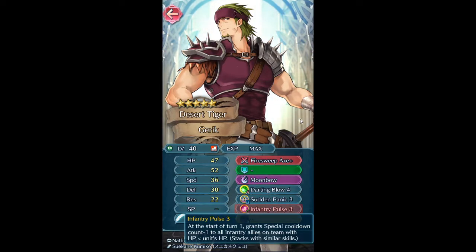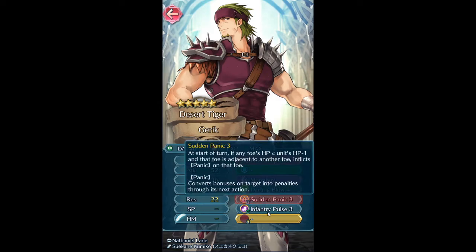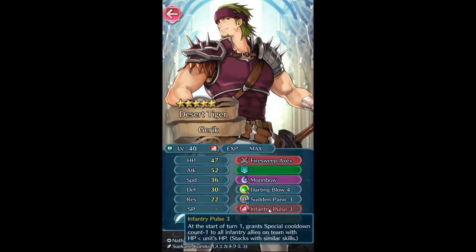Those are two of the most important support skills, so I really want these two. I'm going to burn whoever has Infantry Pulse 1 and 2 — they have 1 and 2, and you need the five-star to get the third, to get Infantry Pulse 3. So in this case I can just take the three Sudden Panics and the one Infantry Pulse 3 as the four skills.